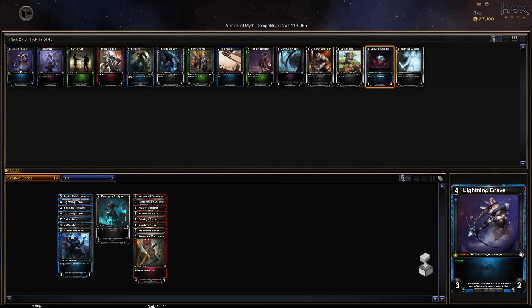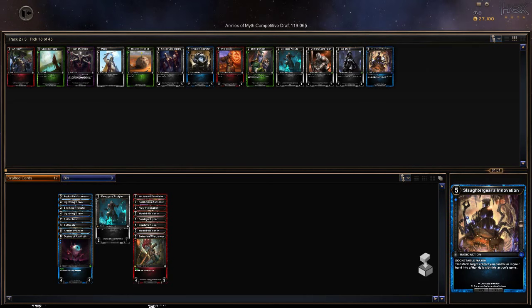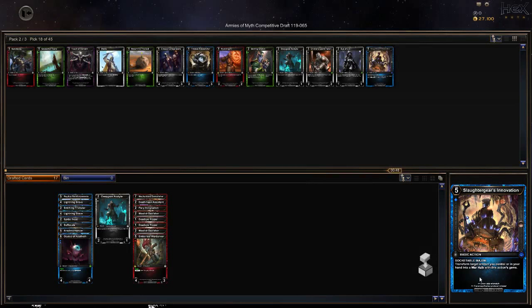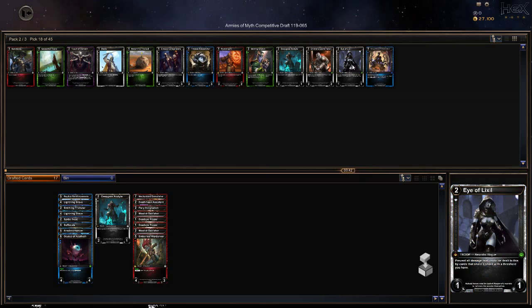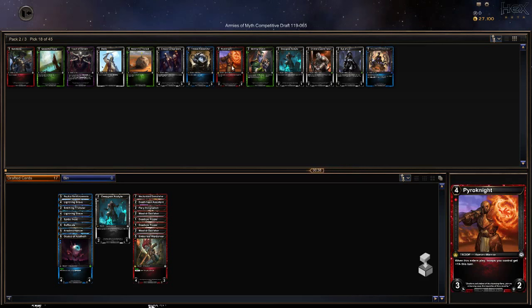Abominate — nice. Slaughter Gears Innovation: basic action socketable major, transform target artifact you control or in your hand into a War Hulk with this action's gem. We can make a War Hulk which is a five-five. But we have absolutely zero artifacts, so that's cool and rare but probably not worth picking up.